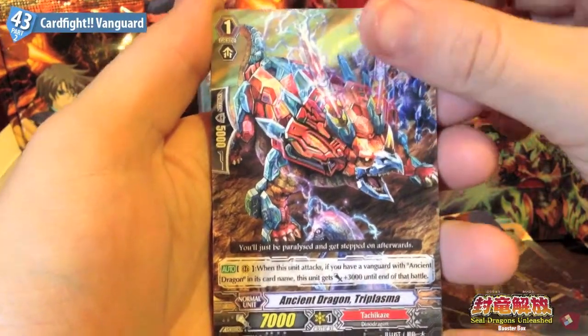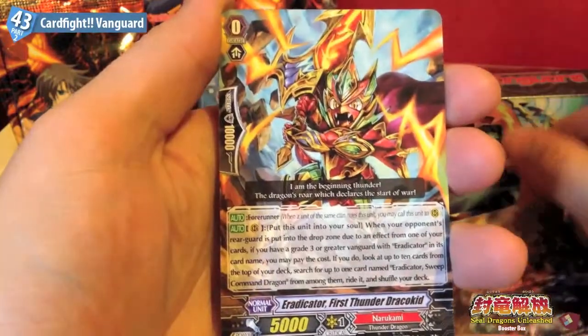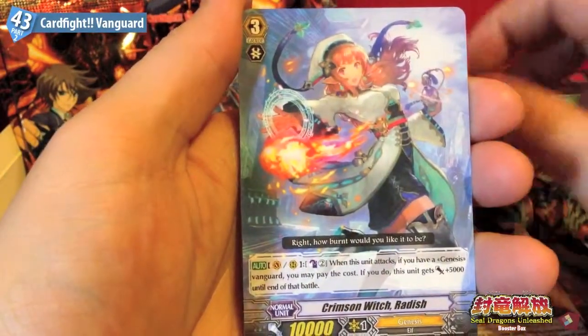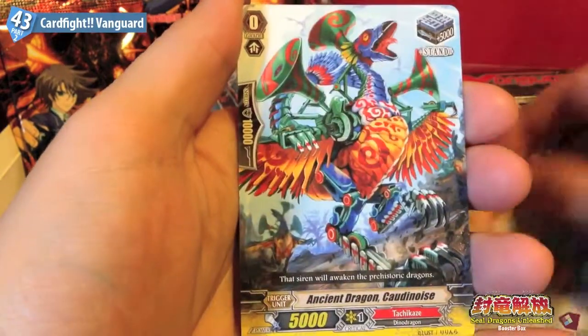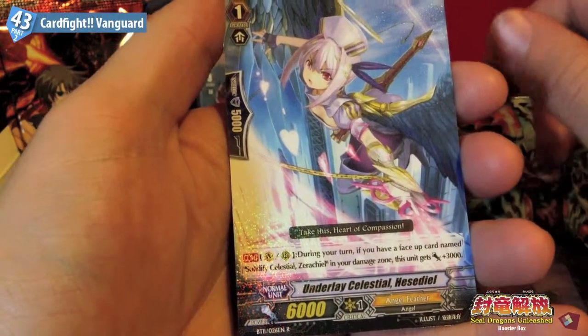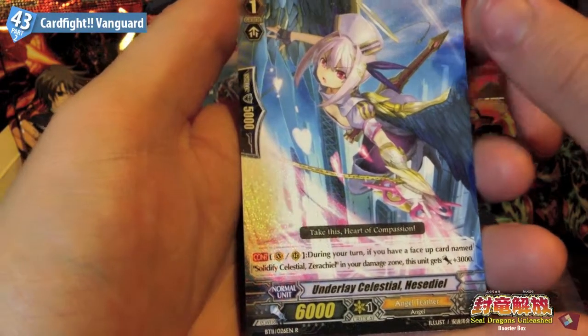Ancient Dragon Triplasma, Eradicator First Thunder Dracokid, Crimson Witch Radish, Ancient Dragon Quarter Noise, and Underlay Celestial Hasidial.